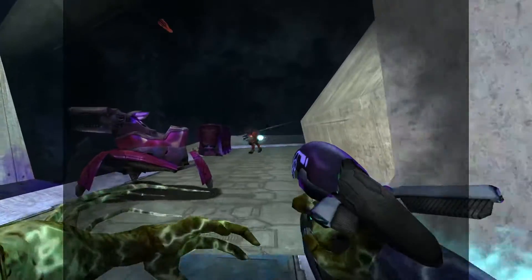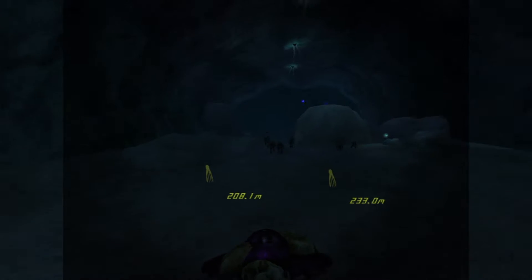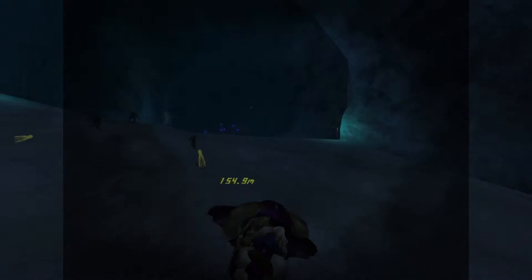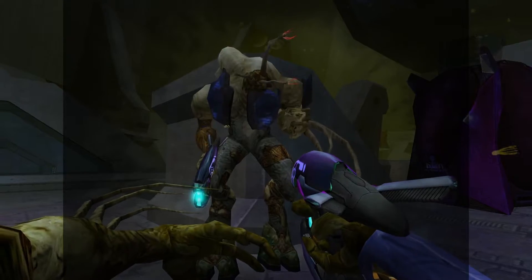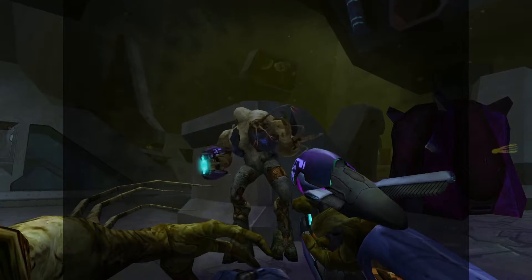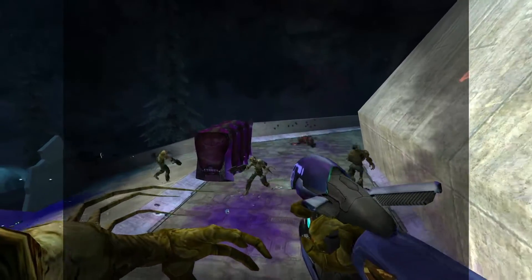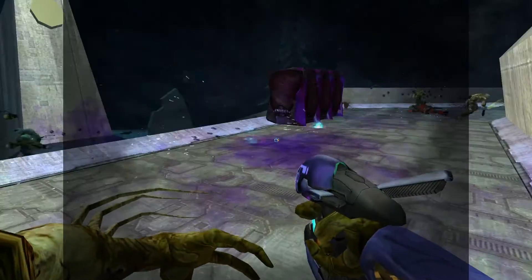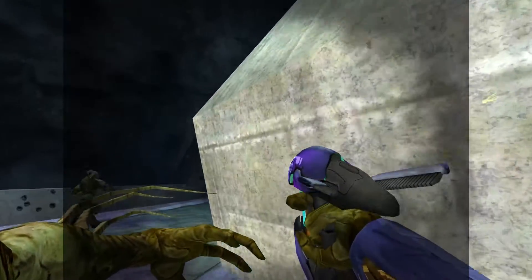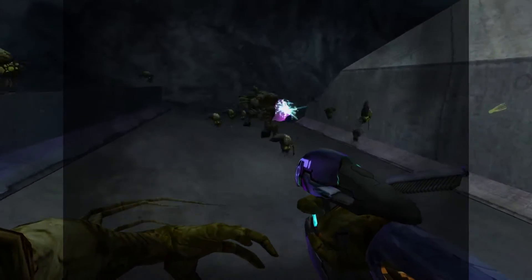Some cool noteworthy additions I noticed were Flood-infected vehicles — who doesn't want to ride around on a Ghost with a bunch of squishy growths attached? It looks like you're riding the herpes mobile. There are also armored and non-armored variants of your fellow Flood combat forms, with the armored variants having shields and taking more damage to take down. This is much less annoying when you are fighting alongside the Flood rather than against them.